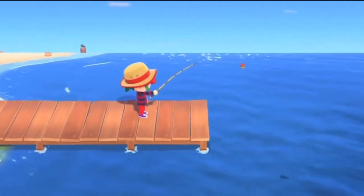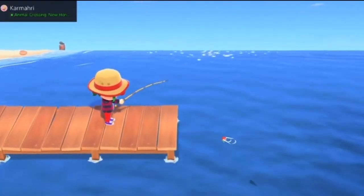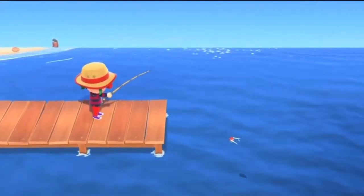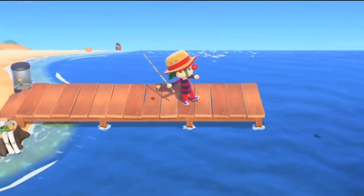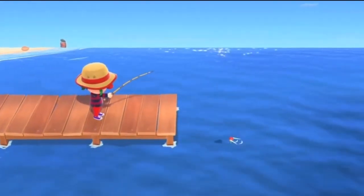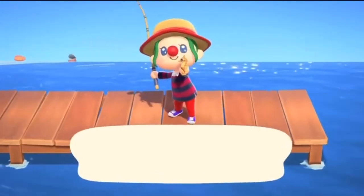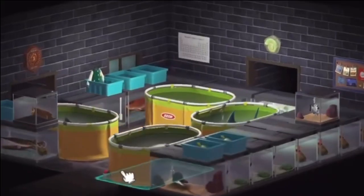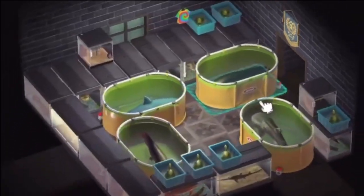The mahi-mahi is a special fish — it's not just any ocean spot. You can only catch this fish on the pier. Go to that little dock on your ocean and cast your line out there. It's a size 5 shadow and can be caught all day. You can scare fish on the ocean until you find one at the pier, or throw fish bait there, which I recommend.